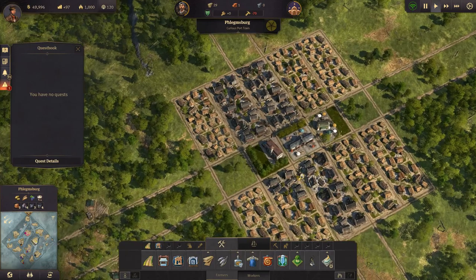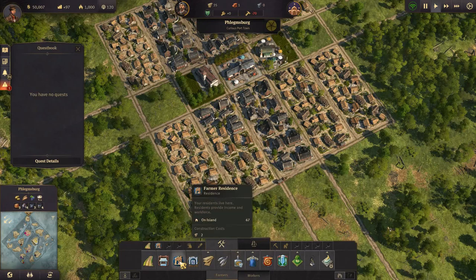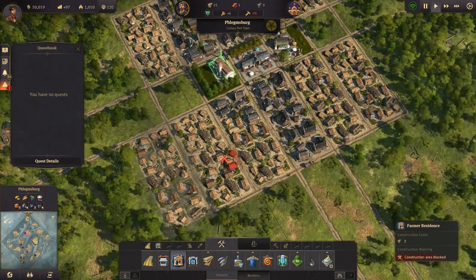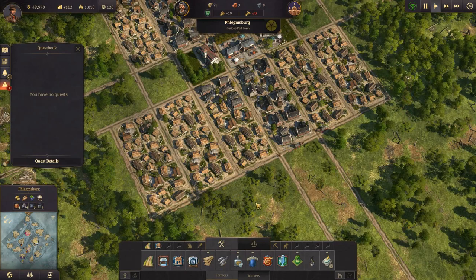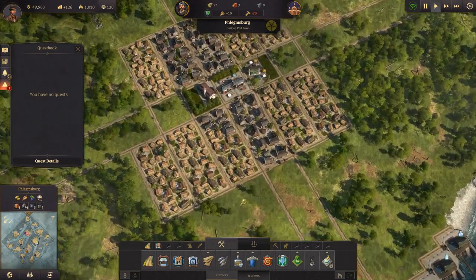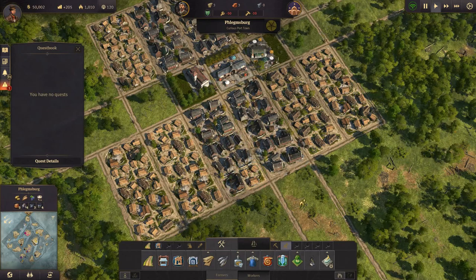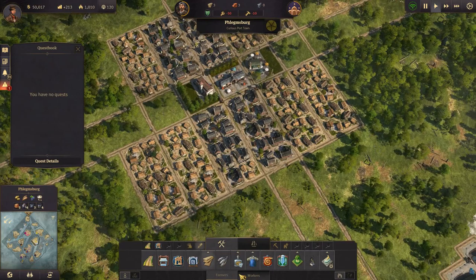We might need to start considering getting more work clothes, but we'll worry about that in a bit. We need some more farmer residences, so let's build those and road around them. We're also missing 70 workers, so let's upgrade what we can — which is almost all of it. Alright, good.